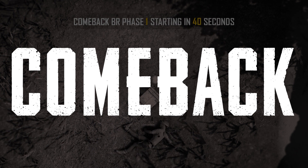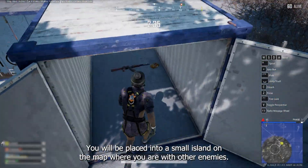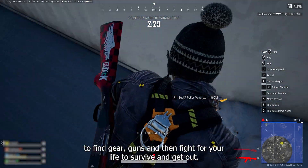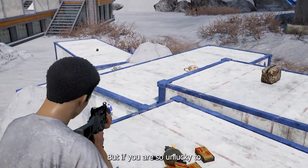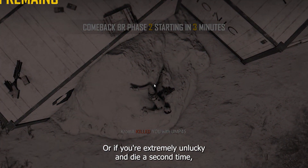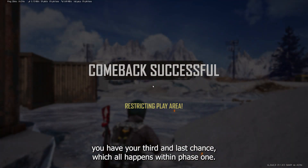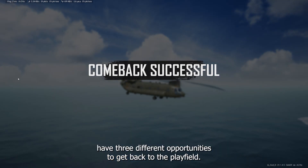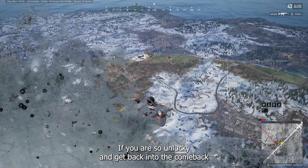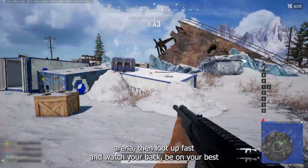If you die and your teammate is still up, you get a second chance to get back into the game. You'll be placed into a small island on the map with other enemies where you need to loot up, find gear and guns, and fight for your life to survive and get out. If you die in the combat arena, you get another chance — and if you're extremely unlucky and die a second time, you have a third and last chance. All of this happens within phase one, so loot up fast and watch your back.